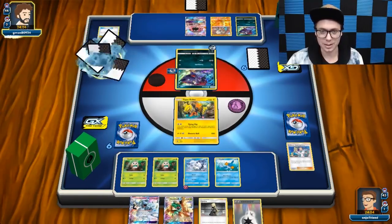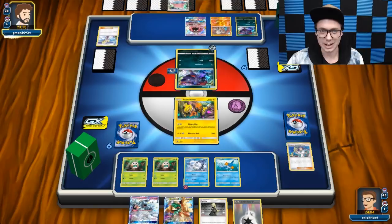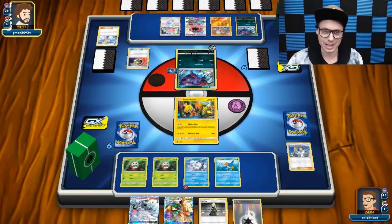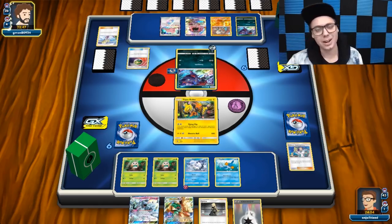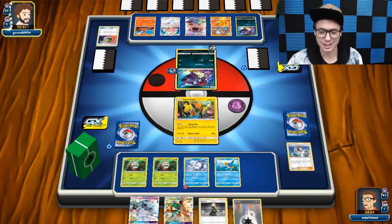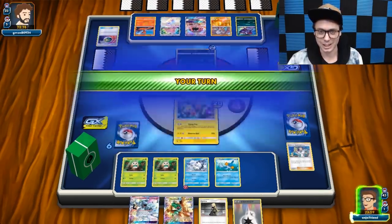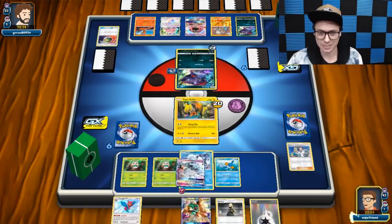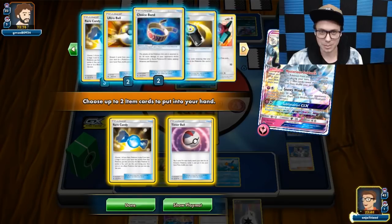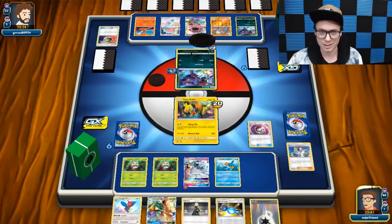I could instead of Flying Flip just go in with my Ninetales and start sniping with Snowy Wind for 70-30. I could hit into that Rockruff, which would be super good, or potentially take out that Ditto completely. But I get the knockout on the Ditto with Flying Flip if I get a Decidueye into play. With Mysterious Guidance I can get Rare Candy and Timer Ball, then cross my fingers and hope for a Timer Ball heads.